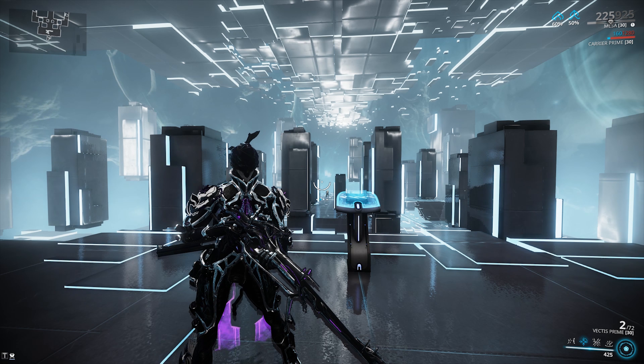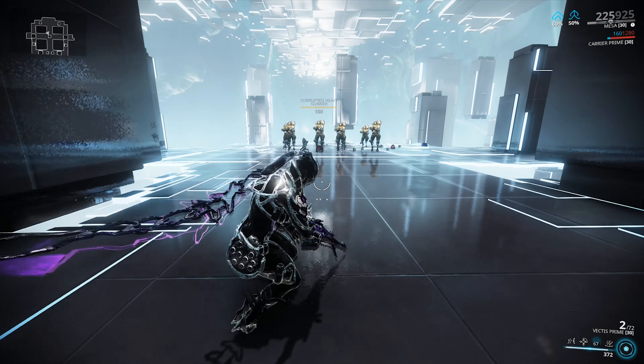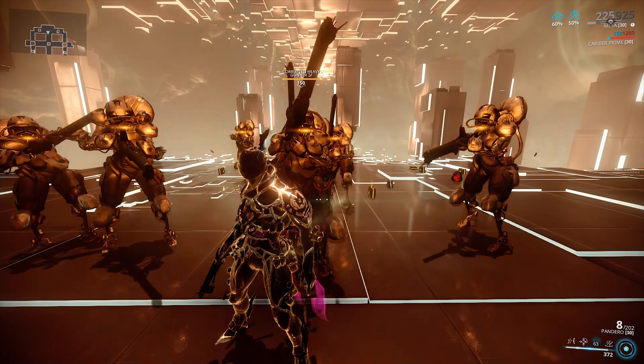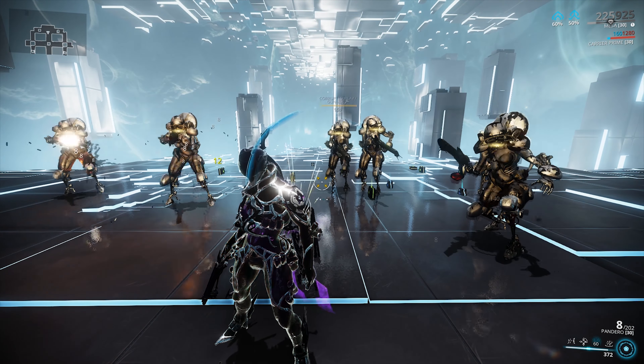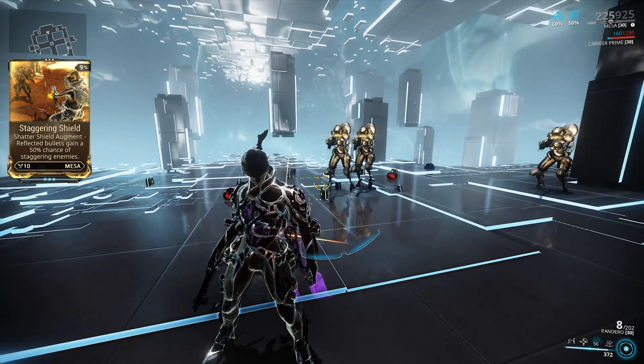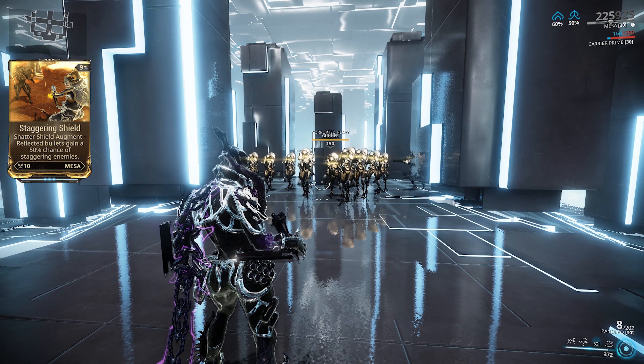Mesa's third ability is Shatter Shield — a damage reduction ability that reflects damage back at enemies firing at Mesa. Without mods, it provides 80% damage reduction and lasts 25 seconds. Its augment, Staggering Shield, gives all reflected damage a 50% chance to stagger enemies.